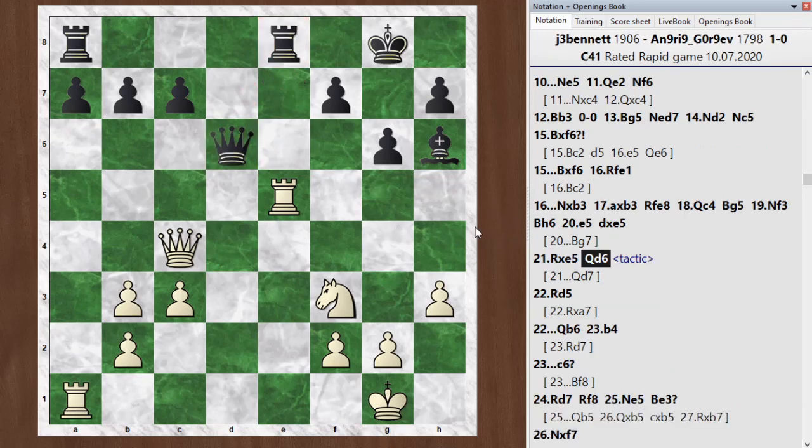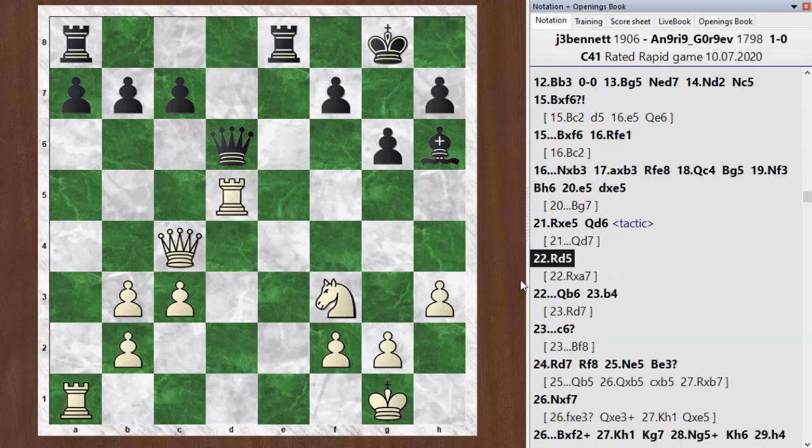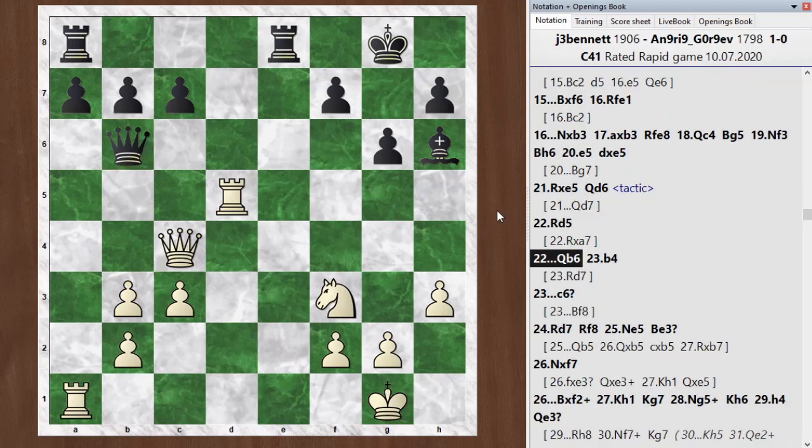The move I played, rook d5, was equally as good as that tactical move, at least in the chess engine's estimation. So I'm still doing good here. I'm keeping a winning advantage — well, a one-point advantage, not necessarily a winning advantage. Anyway, he moved his queen to the side.